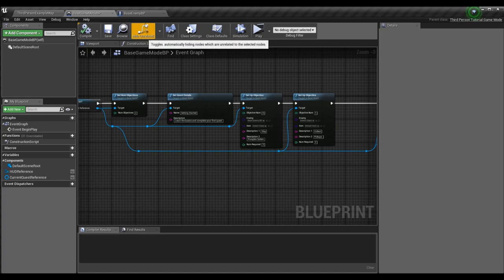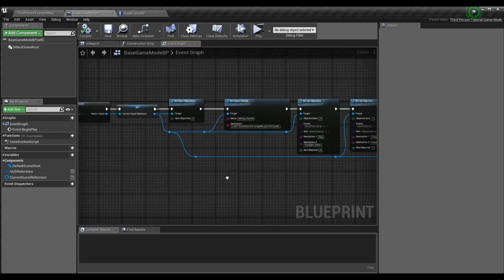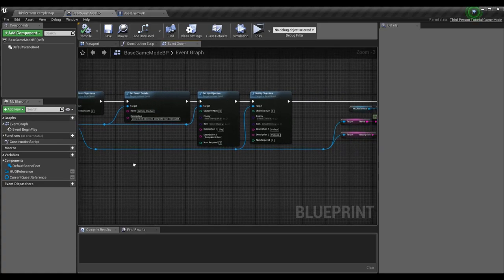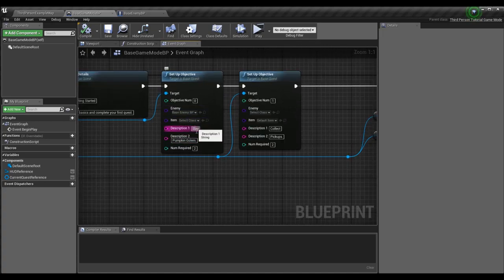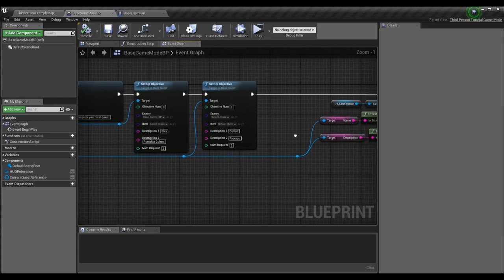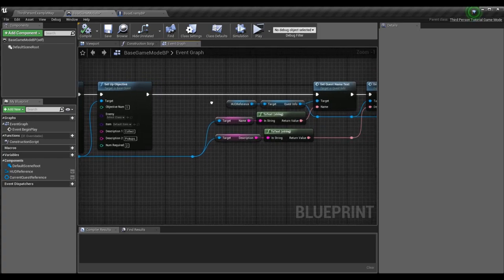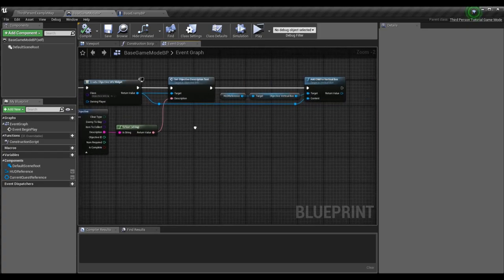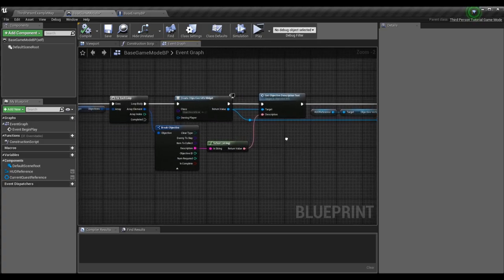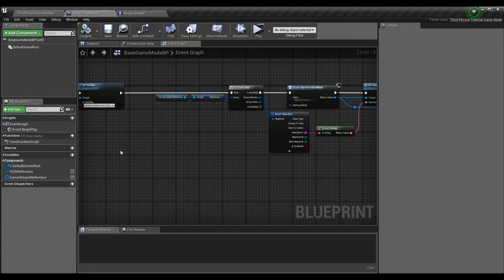We just want to finish up some logic in the base game mode blueprint, and the rest will be in the specific object we want to gain progress for — in this case the pumpkin golem, which is my base enemy blueprint. In base game mode BP, make sure you change the setup objective call to match the new layout: slay, num required, then pumpkin golem.